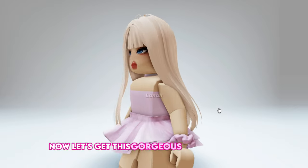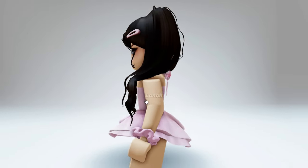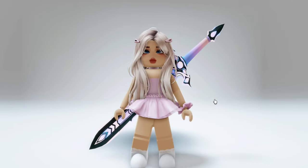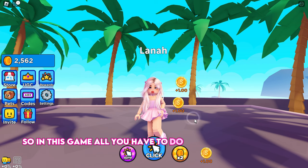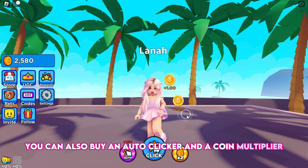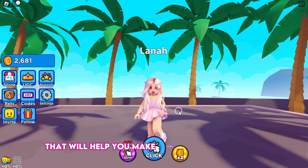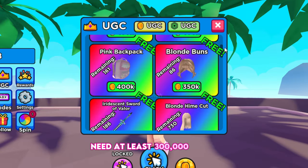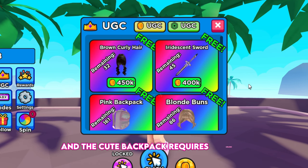Now, let's get this gorgeous long blonde hair — it's really good — along with other cool hairstyles and items, such as this cute backpack and this huge sword. Join Tap for UGC. In this game, all you have to do is tap or click on the screen. Each click earns you one coin. You can also buy an auto-clicker and a coin multiplier, and claim the playtime rewards to gain coins. You can later buy a pet that will help you make more coins per second. All available free UGC items in this game need at least 300,000 coins. The hairs require 450,000 coins and the cute backpack requires 400,000.